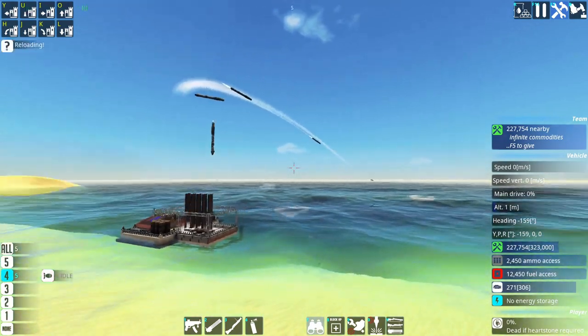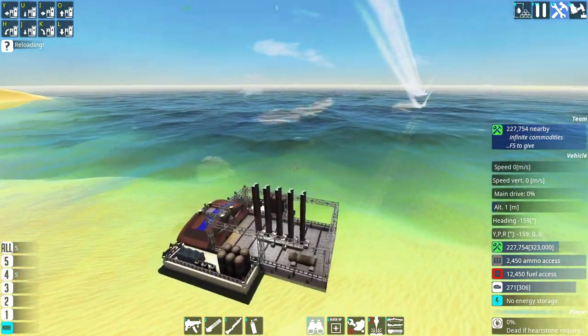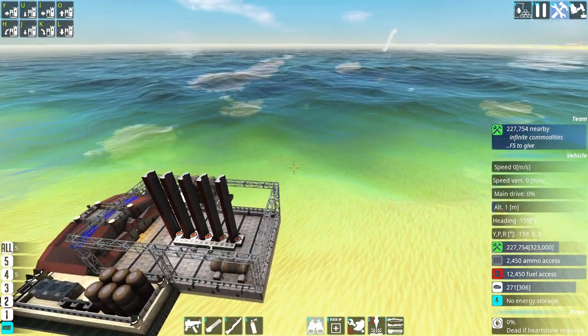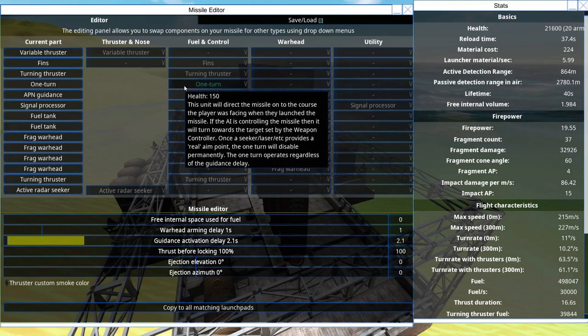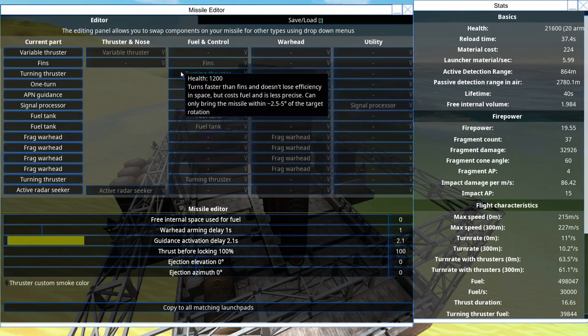There we go. As you can see, they will be launched out of their gantries or tubes and then use their turning thrusters to basically align themselves with the target, and then be on their merry way towards the target.